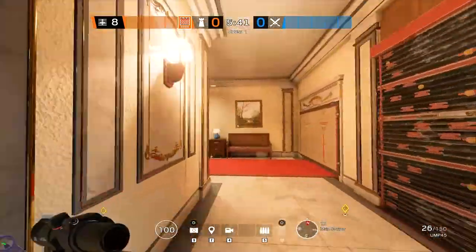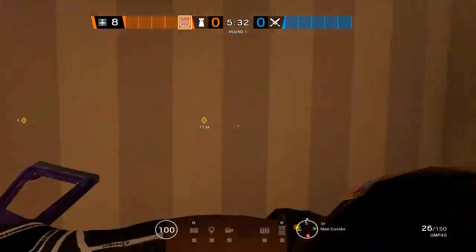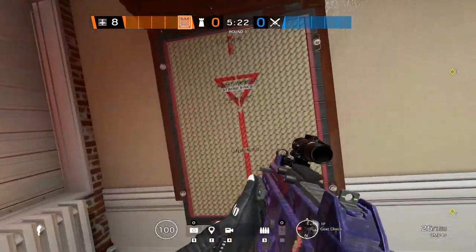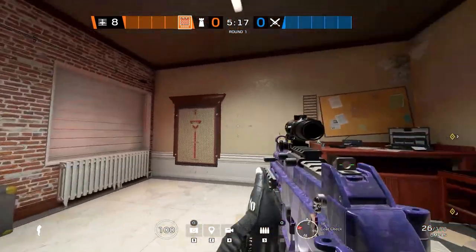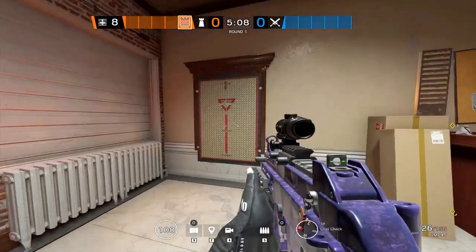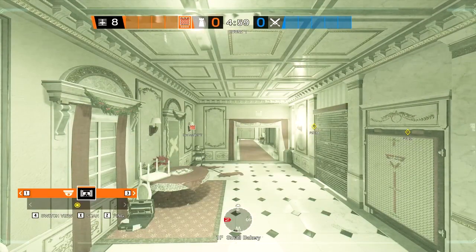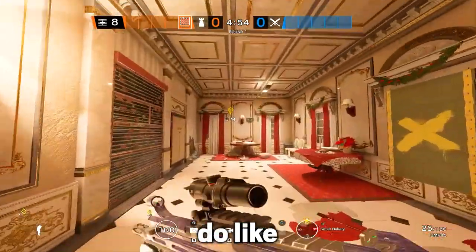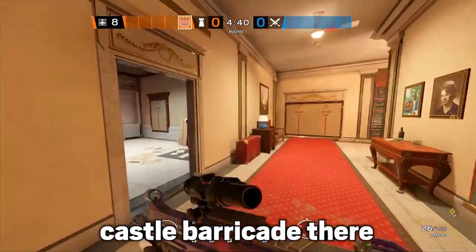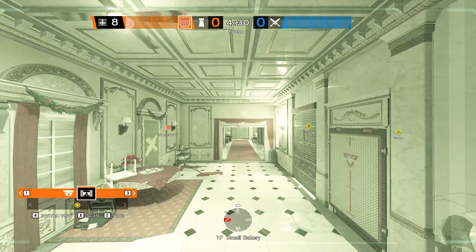A lot of people rely on holding angles from a distance or going prone in this hallway, but this is somewhere you actually want to control. We've got this Castle barricaded, we've got this Castle barricaded, and you want a player around brown stairs, Christmas tree area, and garage. Now from cams you can see you've got the bulletproof camera with a view of the hallway, the rotate for small bakery, and coat check covered — this whole hallway is on lockdown with callout capability.